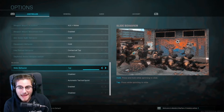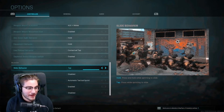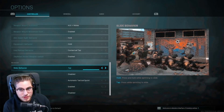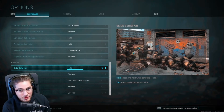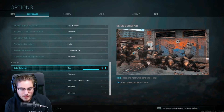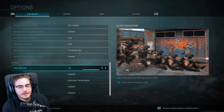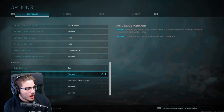For movement settings — these are extremely important. If you want to slide and be ready for a gunfight at the same time, have slide behavior set to Tap. All you have to do is tap and you slide immediately, ready to engage. Having it on Hold slows you down. Switching it to Tap will get you a lot more kills.